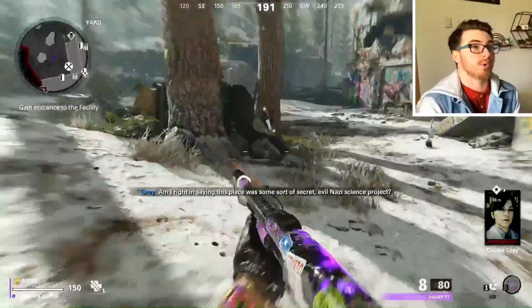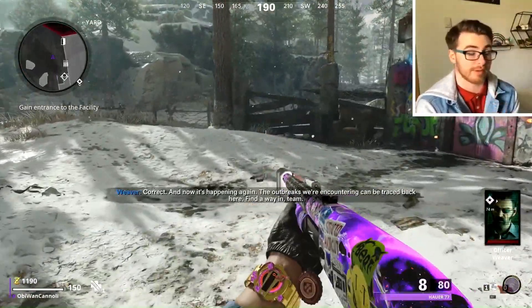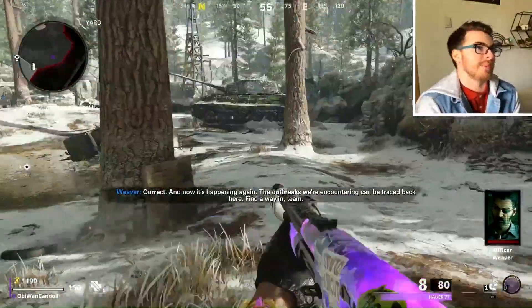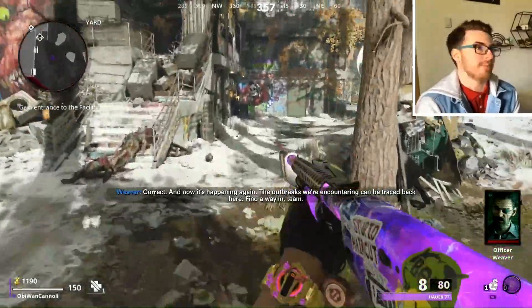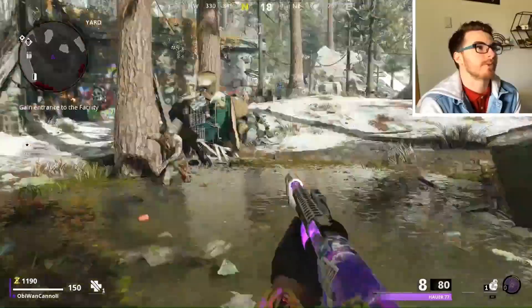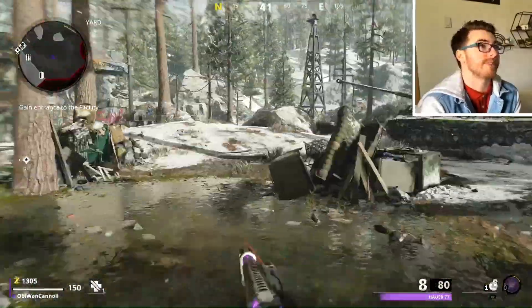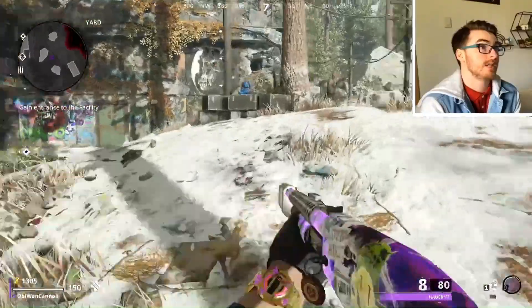For the uninitiated on Cold War Zombies Easter Eggs, basically all of them start — for me anyways — with me staying in the spawn room until the last zombie is on me around round 6, and then you just start doing Easter Egg steps. For us, that first step is going to be acquiring the Die Shockwave and then getting all of the upgraded stuff.